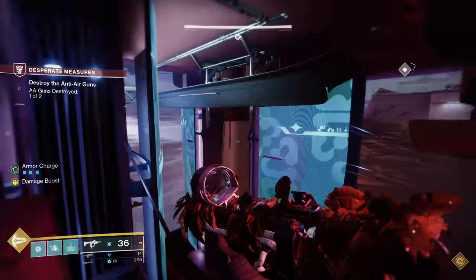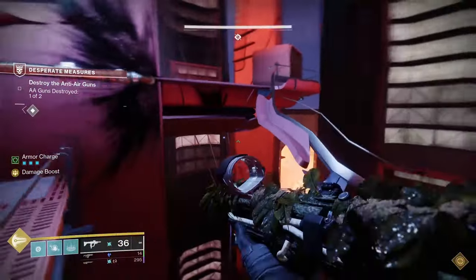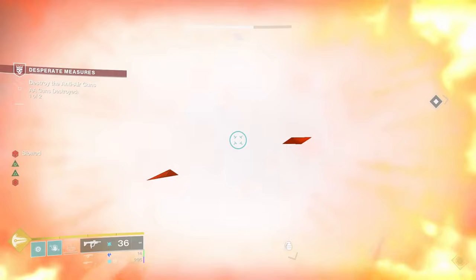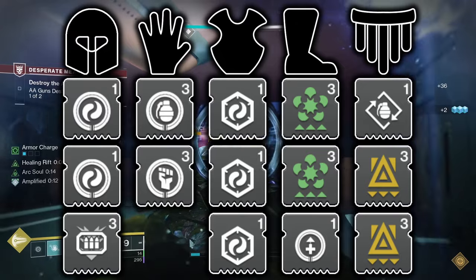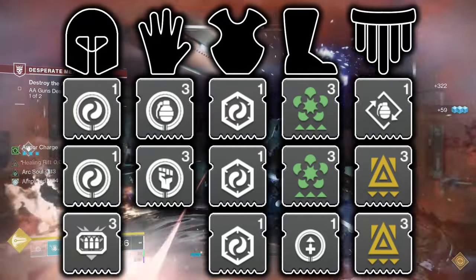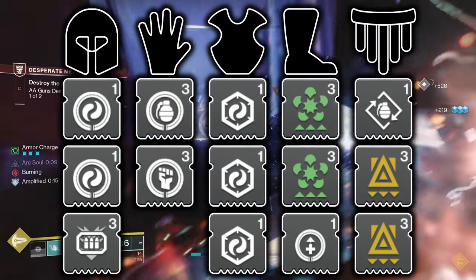With stat distribution detailed, I'll get into the armor mod setup. I'll put everything on screen first as a prescriptive setup, then detail what each mod does and why I've chosen it. On your helmet, run two Harmonic Siphon mods and one Heavy Ammo Finder mod. On your arms, run one Firepower mod and one Heavy-Handed mod. On your chest piece, simply run whichever resistance mods you need for the content you'll be running. On your legs, run two Elemental Charge mods and one Recuperation mod. On your bond, run one Bomber mod and two Utility Kickstart mods.